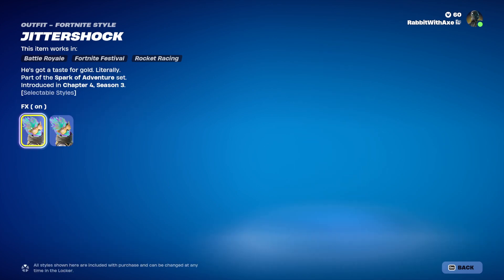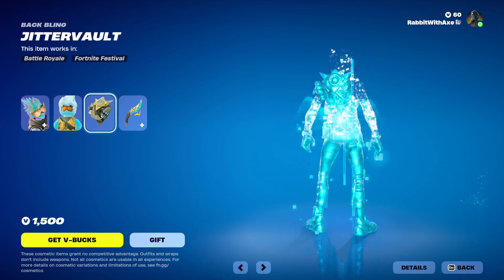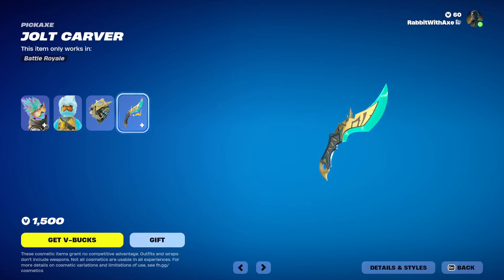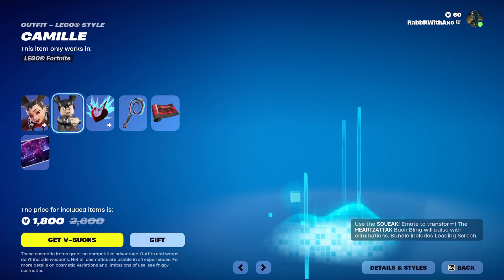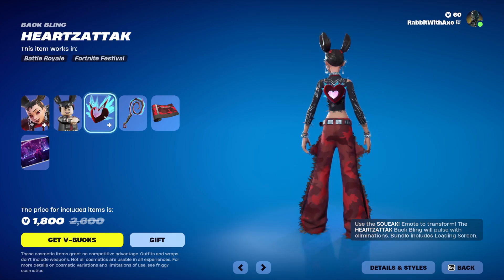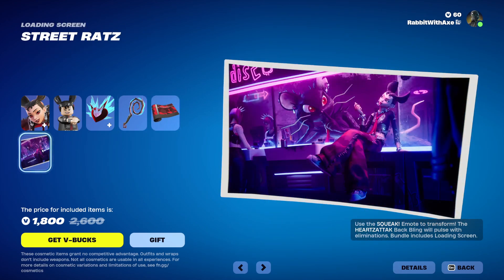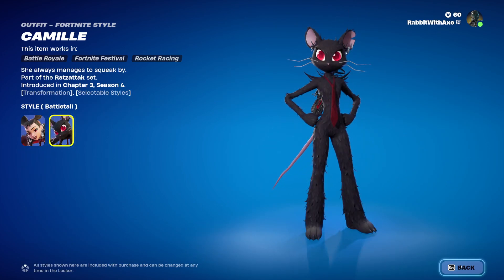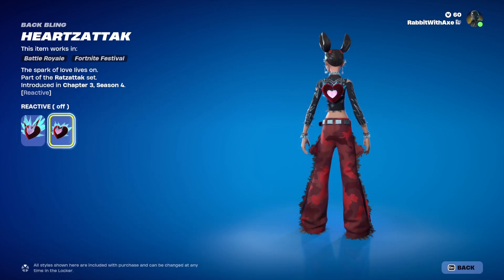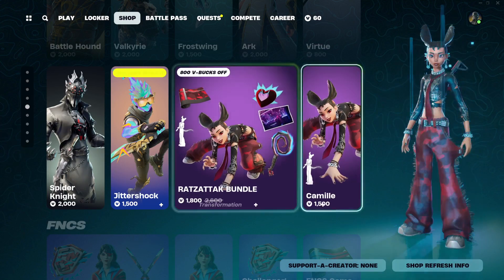Jitter Shock — a very good skin that has an FX off option — with Lego style, Jitter Vault back bling, and the Jolt Carver, which also has FX on or off. Very good bundle realistically. Camille is still here with Lego style and Hard Attack back bling. We have the Rat Tail, Rattus, Rappus, and the Street Rats loading screen. You do have the option to change between Battletail and Standard, and for the back bling it's just reactivity on or off. You can get those separately, but really, why would you?